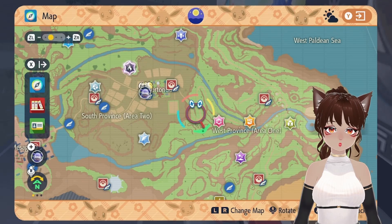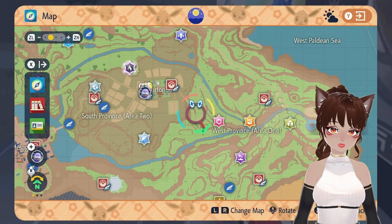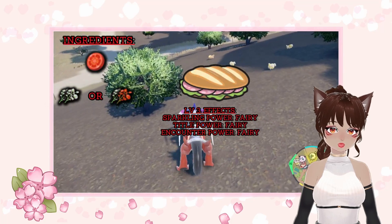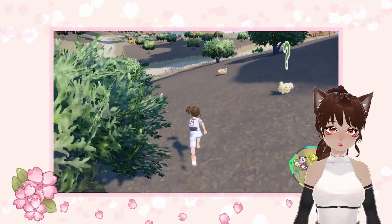I'll reveal the best way to obtain a shiny Daxban by evolving it from a Fido caught right outside of Cortondo. To trigger the outbreak, use the Encounter Power Fairy level 3 sandwich, which will increase your chances.